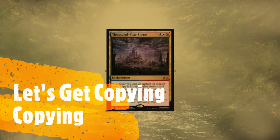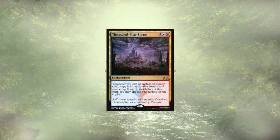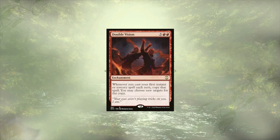Let's start copying. You know it, you love it — Thousand Year Storm. This effectively gives all of our cards Storm, and because it isn't using the Storm keyword to do so, this includes spells that already have Storm. Double Vision is going to let us copy the first instant or sorcery we cast each turn, which includes the spells that we cast on other people's turns, letting us double counter a spell for some added insurance, or possibly counter two spells at once.